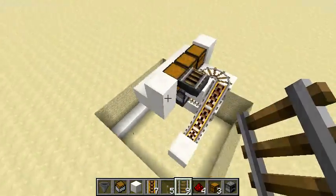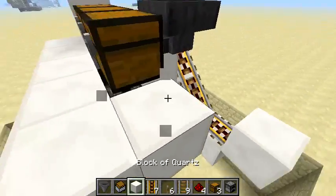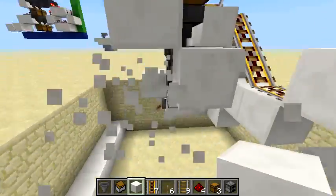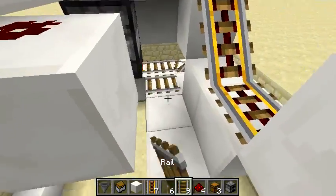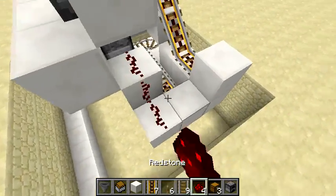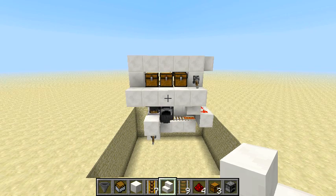Place a lever right here — this lever will be facing into our little powered rail over here, and we should be good. That's pretty much it for this tutorial. Hope you enjoyed it, and I will see you all next time!